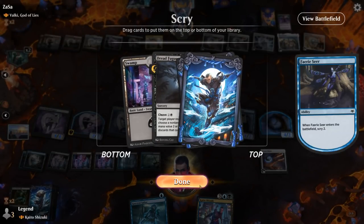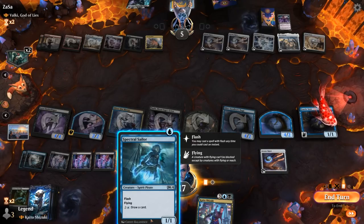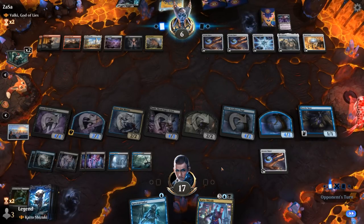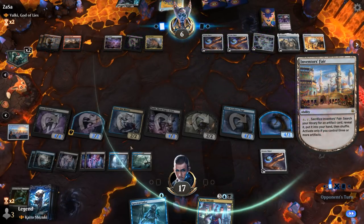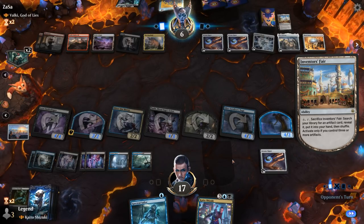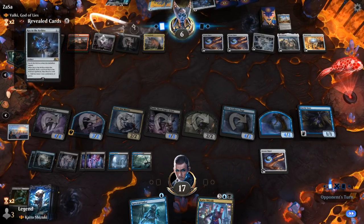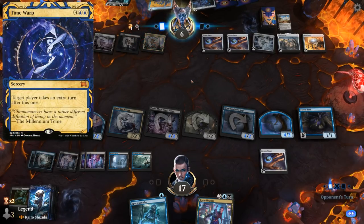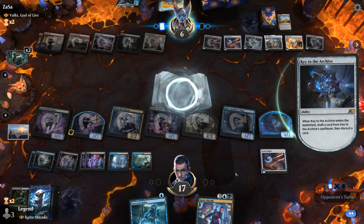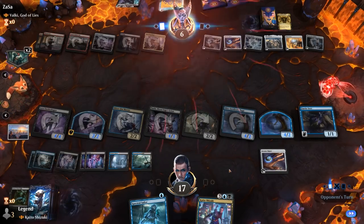Probably don't need discard spells at this stage. Could play Kaito and draw as opposed to Sailor, although I can flash in Sailor and draw with it so if they do have a sweeper I at least have something to ninjutsu with. Could have also used ninjutsu on one of my more valuable creatures to pick it up and protect it from a sweeper, but also kind of want to connect with Nashi. Opponent finds Key to the Archive — do they have the mana for Time Warp afterwards? I don't think so. Last ditch effort to find something useful unless they've got a sweeper in hand. Our opponent concedes.